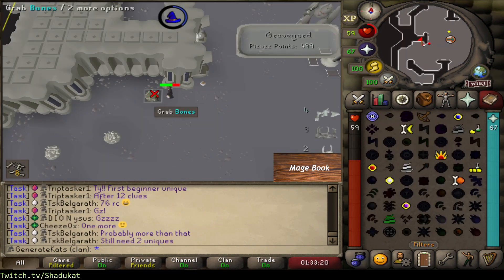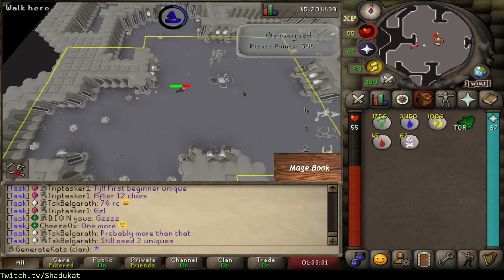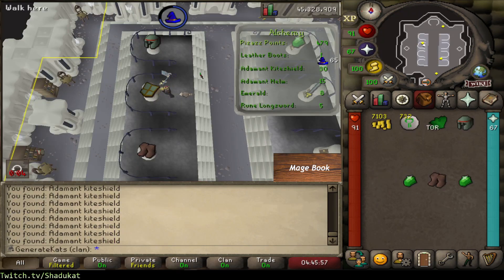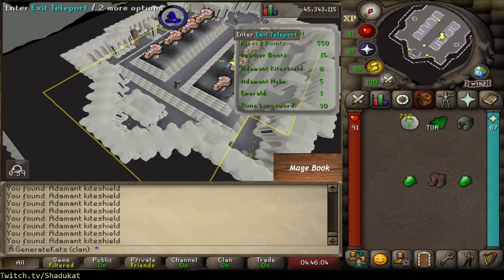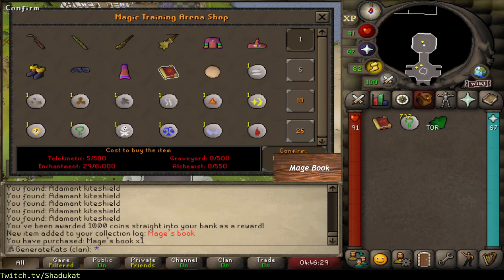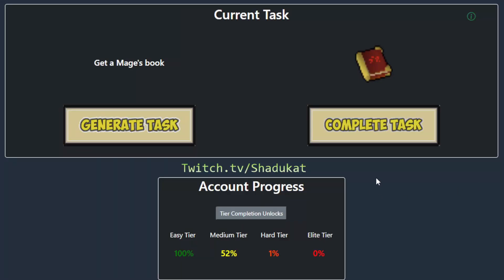This is going to be the last inventory and last cast of Bones to Peaches until we complete the graveyard room - 500 points done here. Actually didn't mind the graveyard room, I kind of enjoy it. It's not AFK at all but I kind of enjoy it. All that's left is the alchemist. This should be the last of the points we need, so let's go get our mage book. Let's trade this big boy, select the mage's book and confirm - task completed. About a week of progress on this one, really didn't enjoy this task.